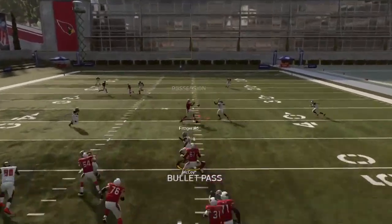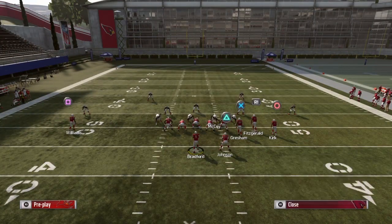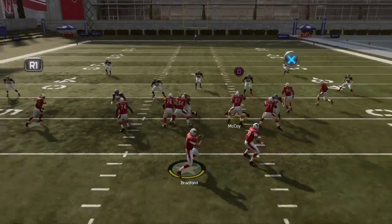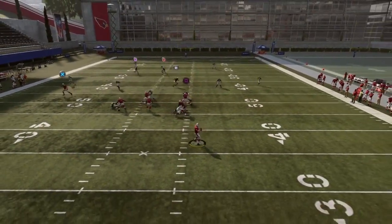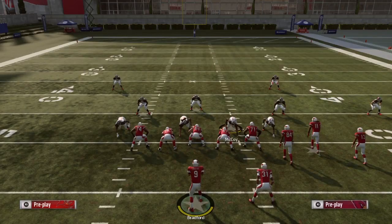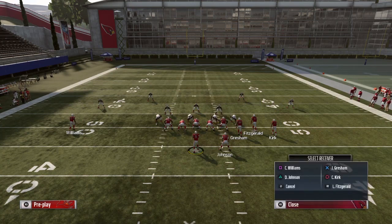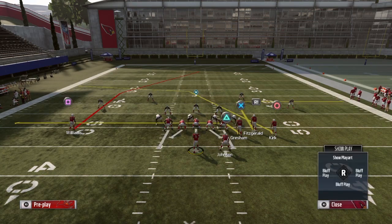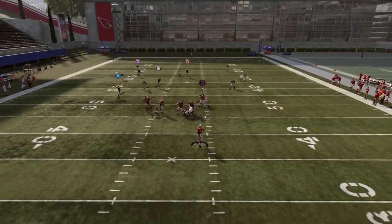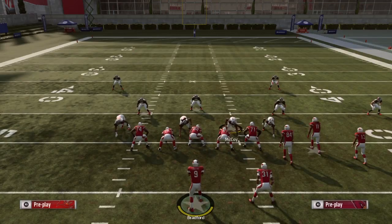I'm going to snap the ball and get a little protection. You can hit Fitzgerald right there — there's a void in the middle of the field open a little bit earlier. Now we're going to hit the crossing route, and even though it gets a little covered by the mid read, it's a wide receiver versus a linebacker. If they run cover two with that linebacker on a deep blue, then Williams is going to be open for a one-play touchdown on the post route if they don't assign that linebacker deep.